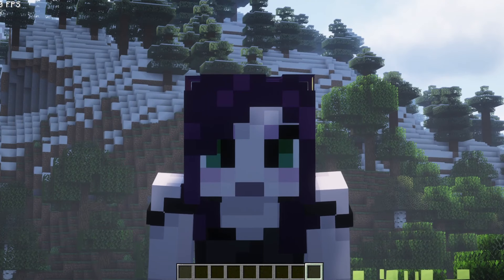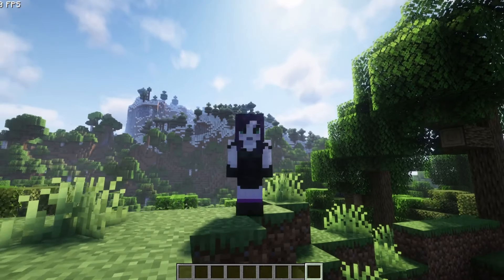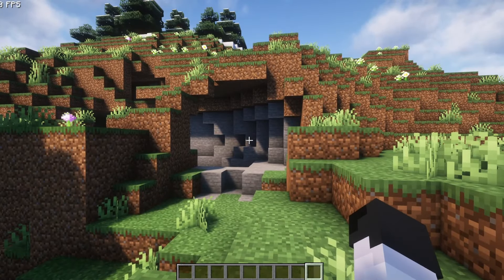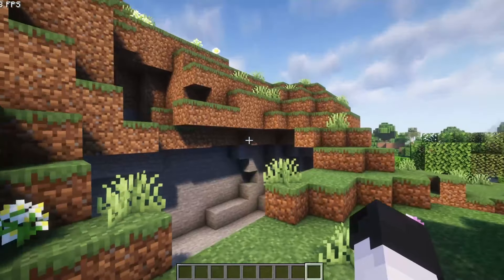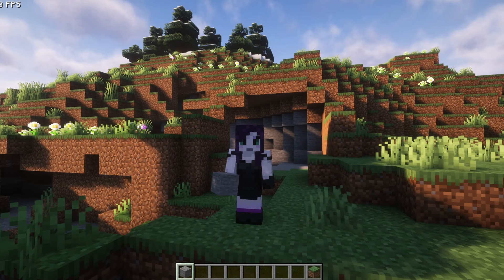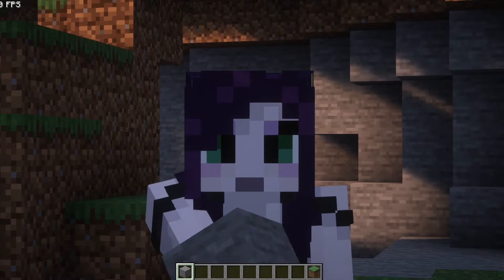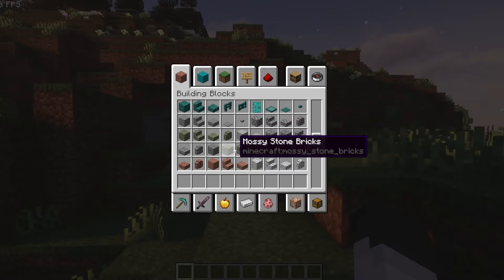Hello there folks and welcome back to the series where I learn to build in creative so that I don't suck at it anymore in survival. I just happened to find this beautiful naturally occurring cave-looking place and thought we could make it a hobbit hole — what Minecraft world is complete without a lovely little built-in hobbit hole? One of the first important things when building a structure is creating a palette, so we're going to choose a nice earthy palette for our lovely hobbit home.